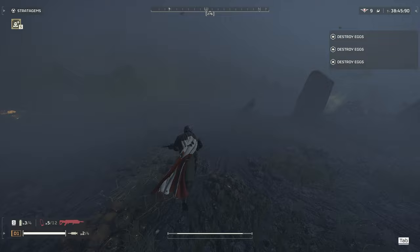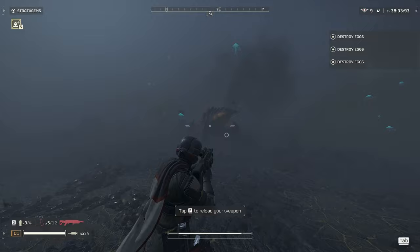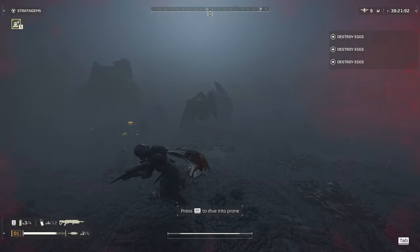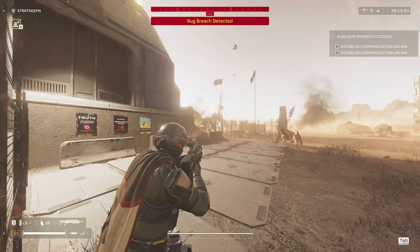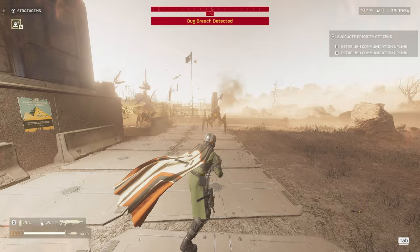Next up we have the Charger. It suffers the same problem as most bugs — when they get close and you shoot them, it'll hurt you a lot. You want them to run past you and then fire at their thorax. Around three hits in the thorax should kill them. I also tested against the guardian charger found at evacuation sites and ended up killing it in two shots from the front — I think the shot bounced off its head and hit the leg. This shot is hard to pull off though.